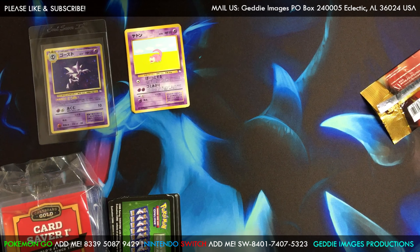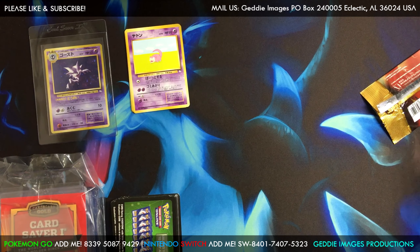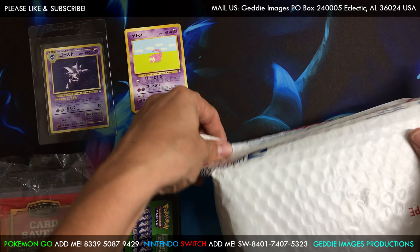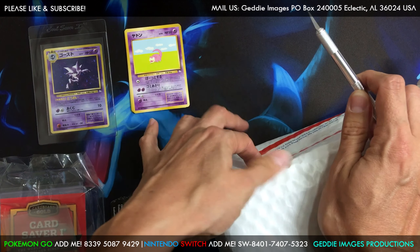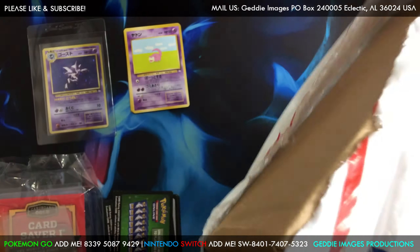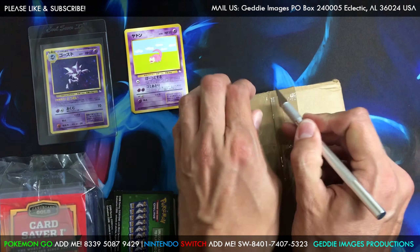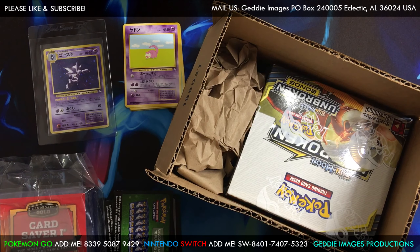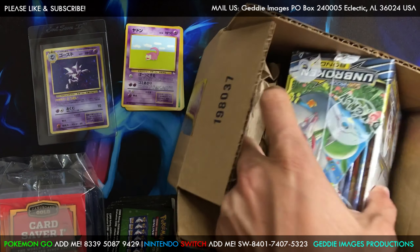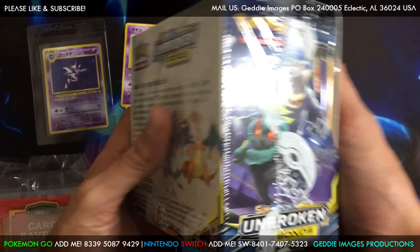There's an extra mail item from a guy I ordered from on eBay — I'll shout him out and link to him in the description. I was not expecting it. This is a mail opening — surprise, surprise, we got more mail. Let's check out what this is. This feels like another booster pack — I only ordered one, so I don't know what's up. Looks like they've sponsored the channel, guys — they sent us another Unbroken Bonds booster box!